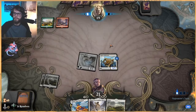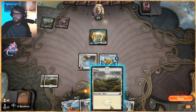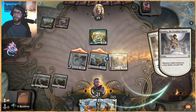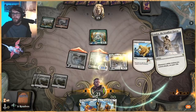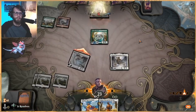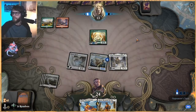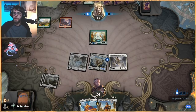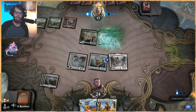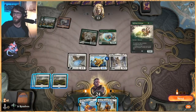Next turn we get Linden. Daxos is good too, but let's get Linden out first and go ahead and attack. That's five damage coming in. I like that. You can see how quickly this deck can take off. I don't think in the first video we really saw it do what it truly wanted to do, but this time around we're getting there.